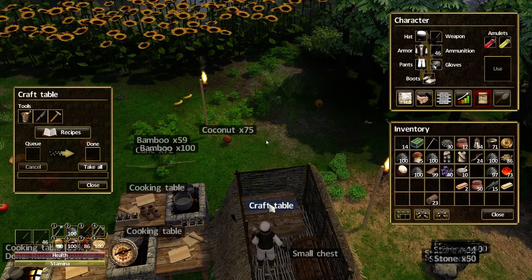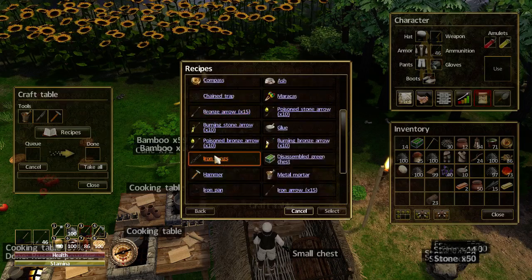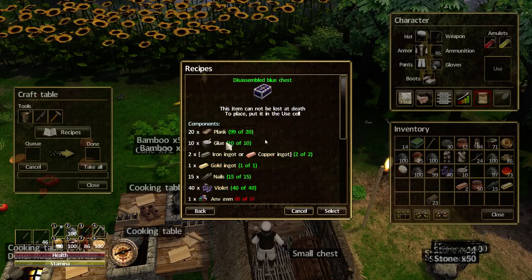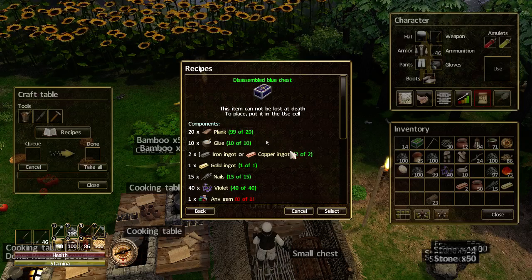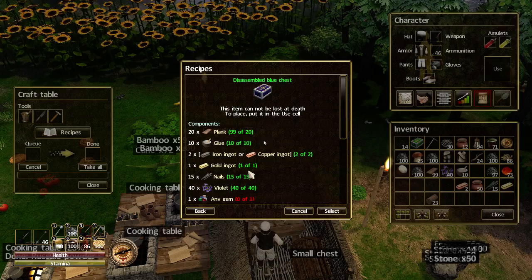So let's do that. We have to go to the crafting table to make the disassembled blue chest. If we look at what I need, you will see we need 20 planks, 10 glue, and 2 iron or copper. In this case I'm going with the copper, as you can see there. And 1 gold ingot.